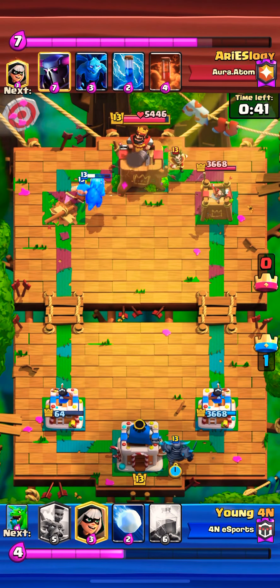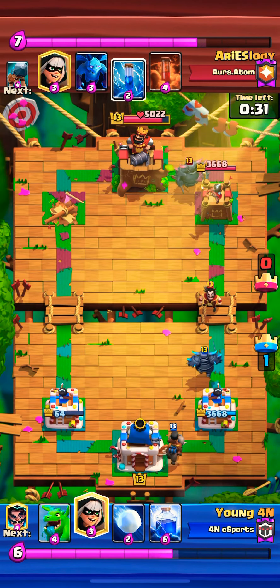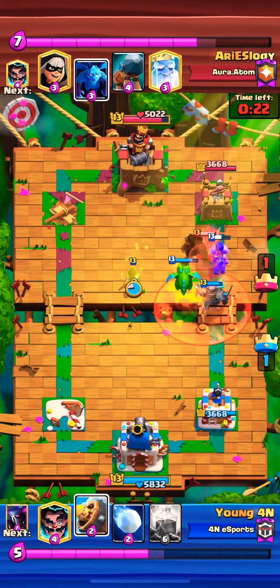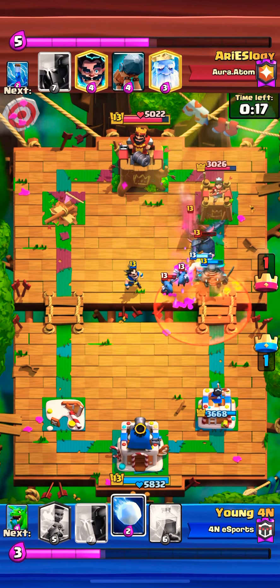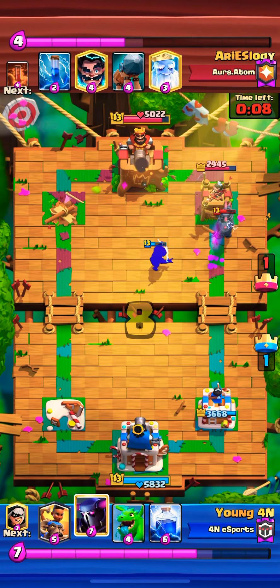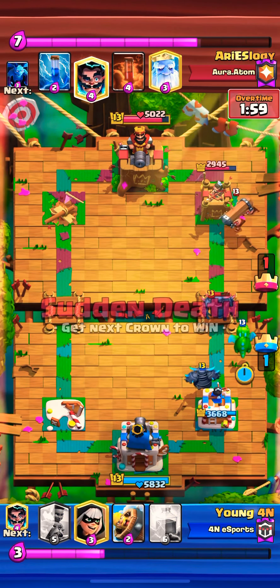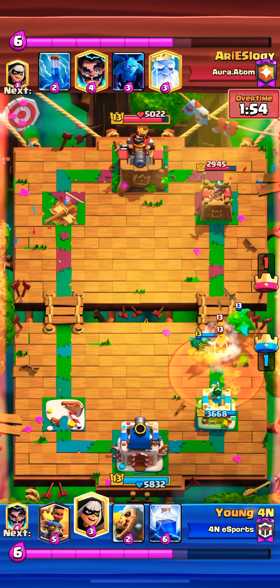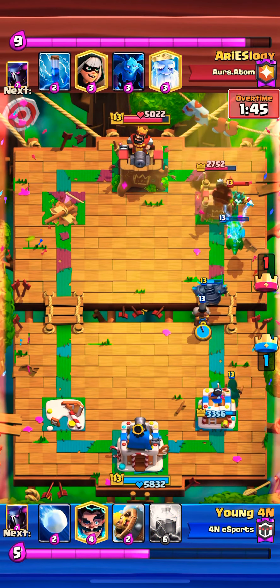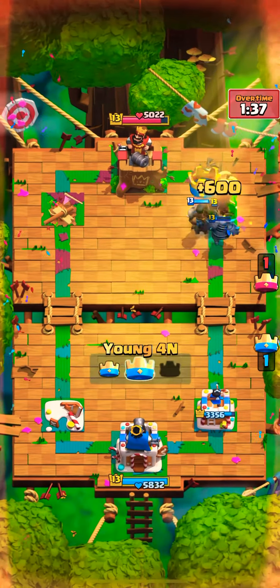I focus on the right lane, going with PEKKA and Ram Rider. The Poison drops, so I go with the Bandit in the corner - looks like a Barbarian Barrel and E-Wiz right there to avoid the Poison value. With the help of E-Wiz we're able to take down the PEKKA to half health. I use Baby Dragon to stop that play without giving Poison value, wait it out, go with the Bandit and Ram Rider. I was actually waiting for the Lightning value but the opponent had given up.